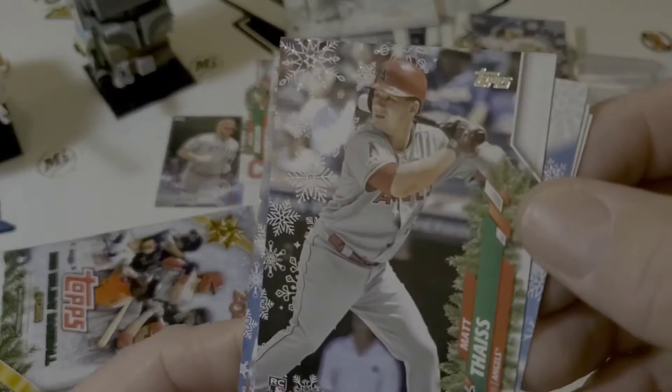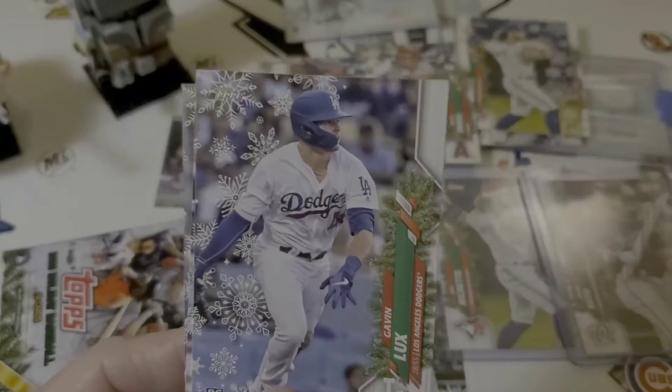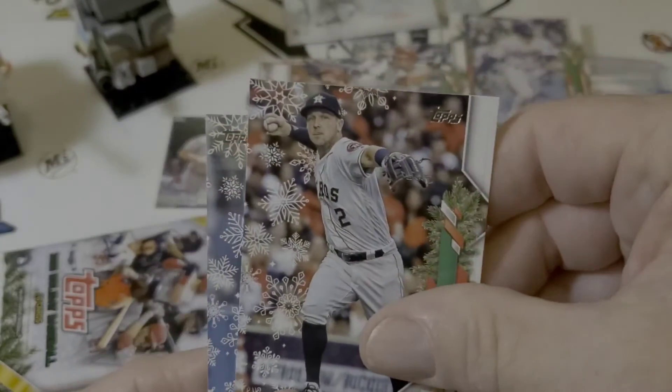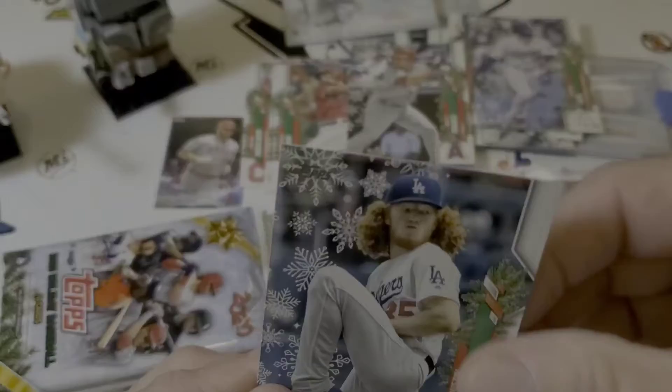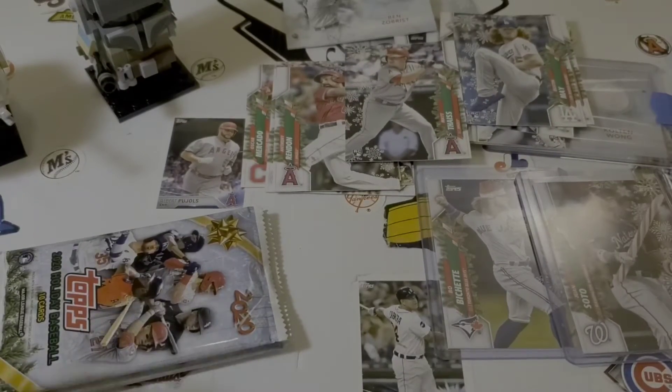There's our Metallic Matt Face. Francisco Lindor with the Mets. There's a Gavin Lux rookie card. Alex Bregman. And there's a Dustin May. So those come in the same pack — I got those yesterday.